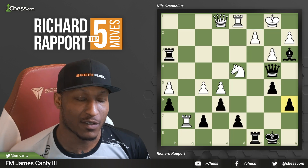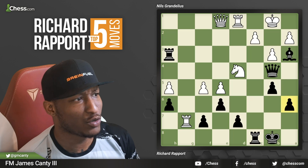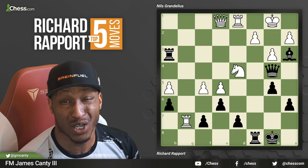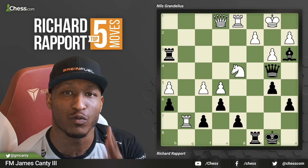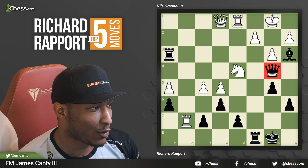This is Niels Grandelius with the white pieces versus Richard Rapport. So in the first one here it's black to move. What do you do in this position? Let's take stock of the position and kind of look at what's going on. Pause the video if you need to, but you've got to figure this one out. What did Richard Rapport play in this position against Niels Grandelius with the black pieces?